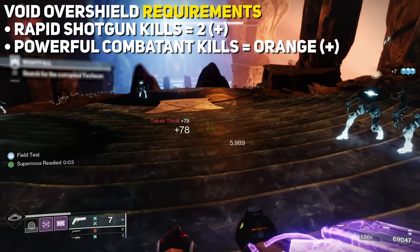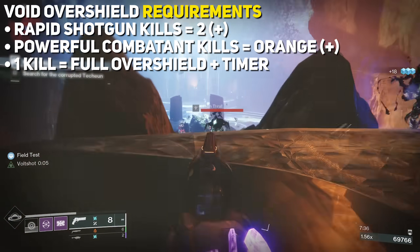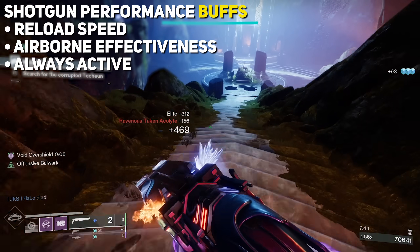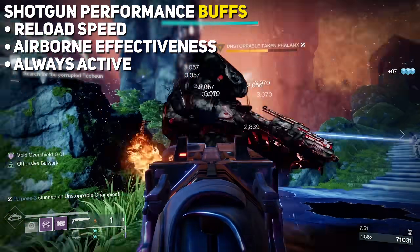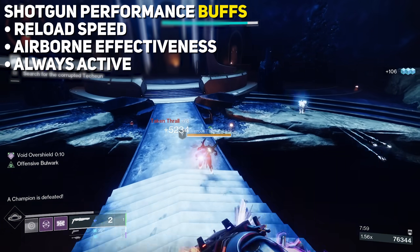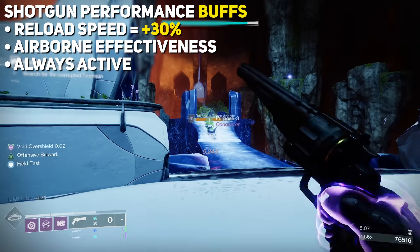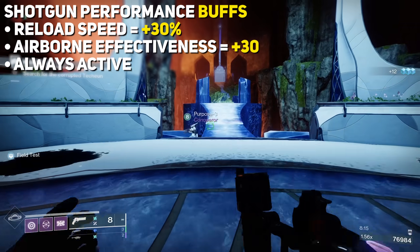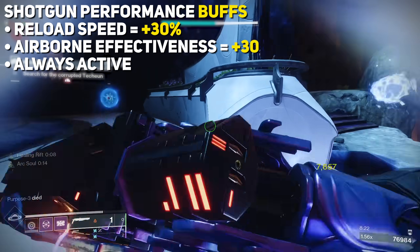Powerful enemies don't need to be that powerful — in testing, killing the first orange bar at the entrance of a lost sector grants an Overshield. If their health bar is anything but red, you've got a buff. If that Overshield timer is ticking down to zero, a single kill replenishes the shield fully and returns its timer to maximum. Overshields in PvE got a buff seasons ago — they're better and 100% worth using. The airborne effectiveness and reload speed buffs are always active while No Backup Plans is equipped, giving you improved baseline performance even before the Overshield kicks in. Testing reveals roughly a flat 30% reload speed increase across all frames — enough to shave one to two whole seconds off a full mag before even applying loader mods. The API source says it's a plus-30 to airborne effectiveness, which is appreciated especially in PvP. These are free stats just by having this exotic on.